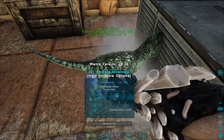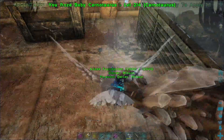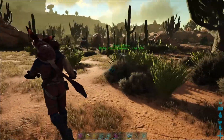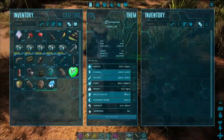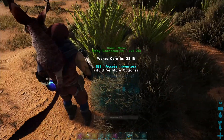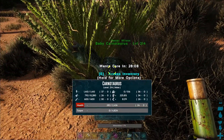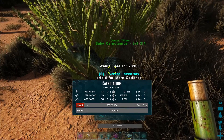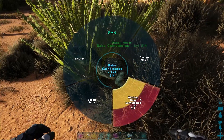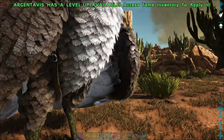We're going to go ahead and put him in a cryopod for now. Since this is PvE, you can't unclaim and kill the babies — you can't really do anything to them. So I take them away from the base and release and unclaim them. I always do one last check to make sure I'm not accidentally unclaiming the baby I'd want to keep. Then I politely and quietly forget about them and think that they've lived a long happy life out in the wild.